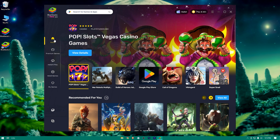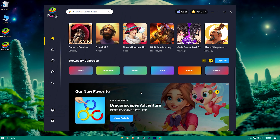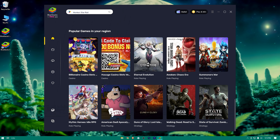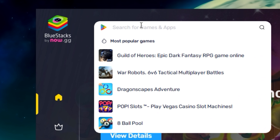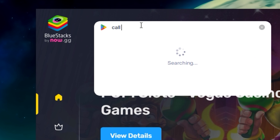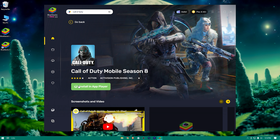Okay, when BlueStacks appears on the screen like this, just search for the game — Call of Duty Mobile. Here it is, now hit Install.